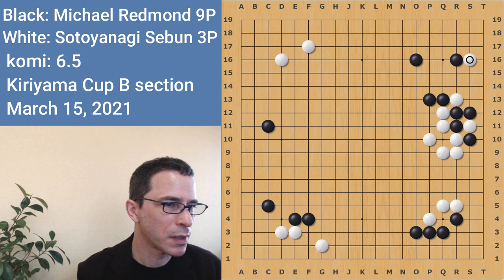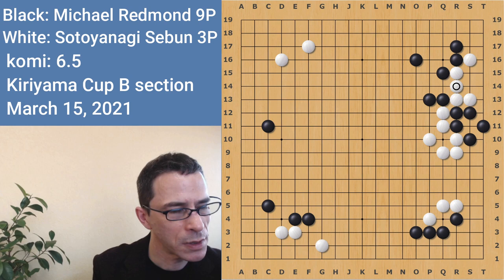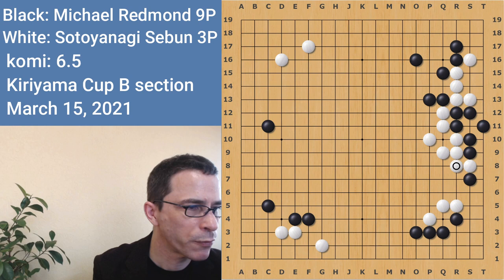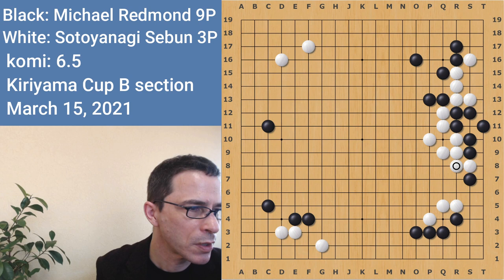But I didn't know that variation. In the game, I played here — this is a stronger response to white's probe, but white gets to play here, and this involves a race to capture, or maybe both sides living. So I crawled once, which was forcing. And then I actually sacrificed this group that I'd just made, which was correct. Let's take a look at black making a living shape — black can live with this, and it's a living shape. White also has a living shape.